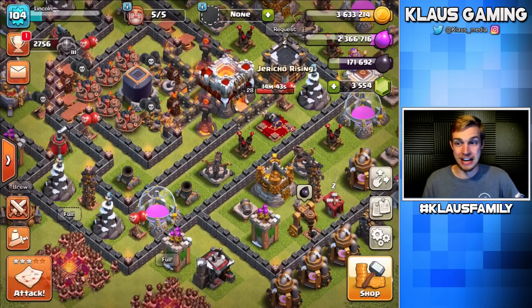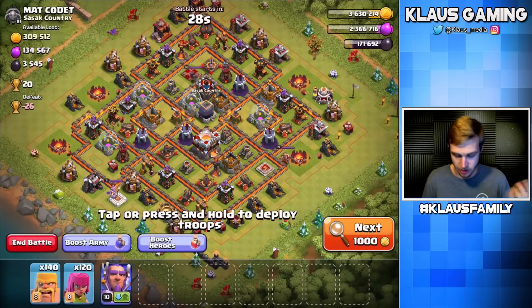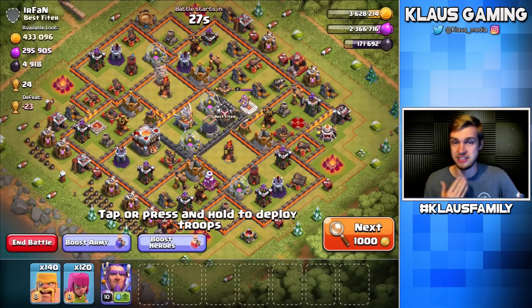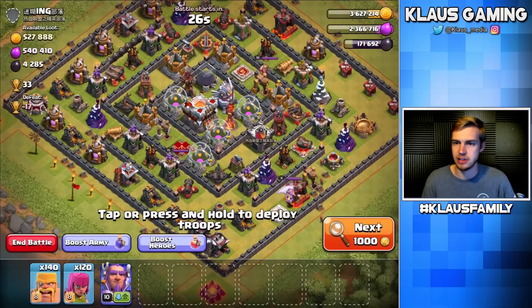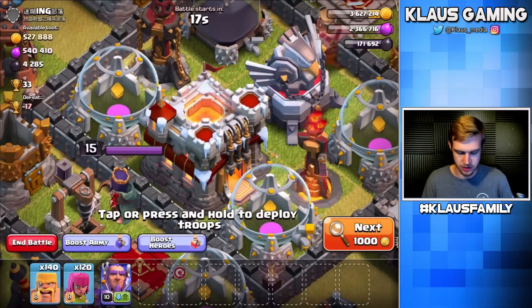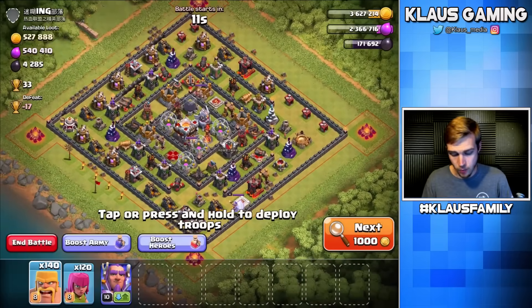Alright, let's try to find a good barch base. You've seen this a million times — I did a lot of barch at the beginning of this series, trying to find bases that are pretty much dead: bases with old collectors and mines. You can't effectively dive into cores — you have to find bases where the loot is mostly on the outside. This one came up pretty fast. It's not a fully dead TH11 — one inferno is dead but not the other, and not the eagle.